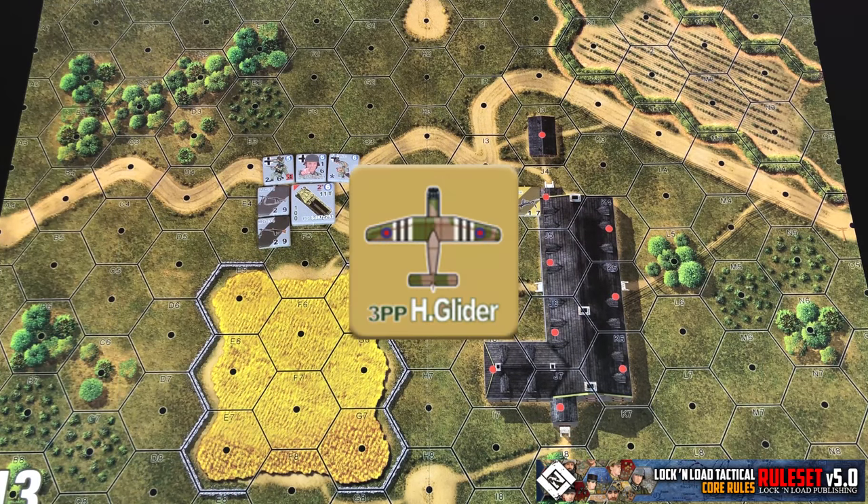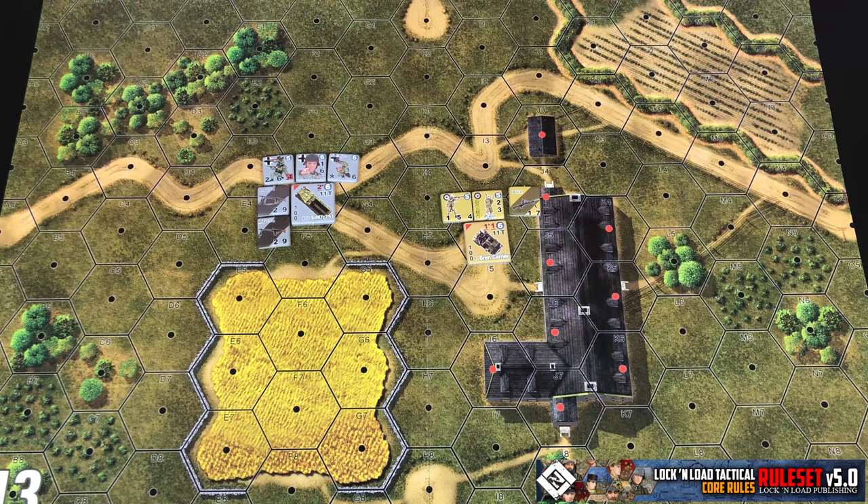Rarely you will have instances where you'll have something like a two PP or a three PP — I've got an example on the screen now — and that's simply going to double or triple the carrying capacity of a single P vehicle. But keep in mind when you go to disembark, you have to maintain stacking limitations at that point. Units inside a vehicle being carried are not going to count against the stacking limits of the hex.